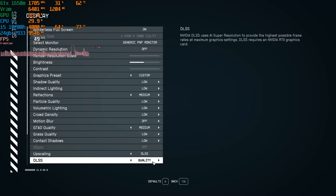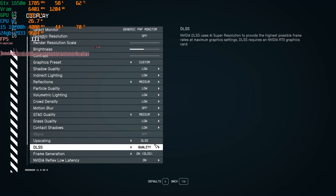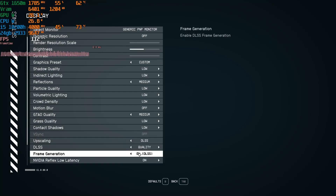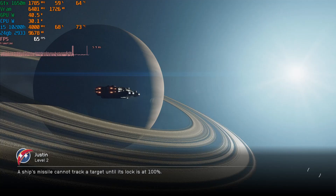To toggle the frame generation, set DLSS to Quality or whichever option you want, and then turn frame generation on — and boom, Bob's your uncle. In the previous versions of the mod, this is exactly where it would crash my game — it would come to a standstill and the sound would loop and freeze. But now with 0.9.0, from installing the mod to launching the game to being in-game, the mod is finally working. Happy days.